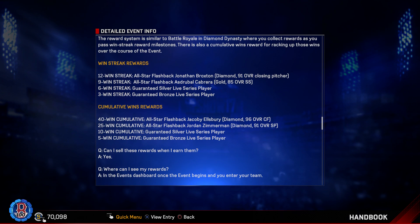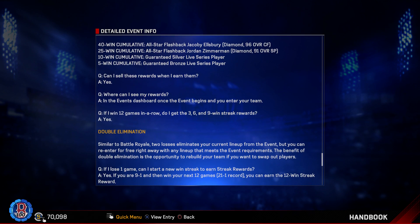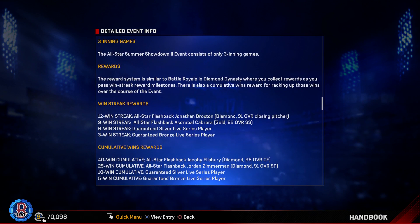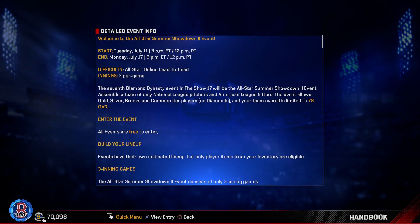You can sell these rewards. It's the same old double elimination format. It's NL pitchers versus AL hitters, and you are limited to 78 overall — no diamonds, so gold, silver, bronze, or commons only. It should be a fun event.